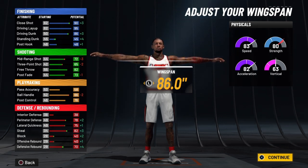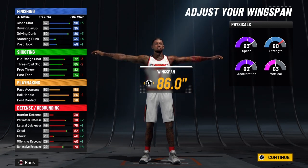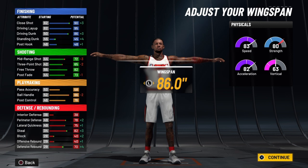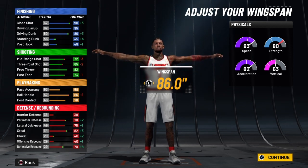This build right here is basically game time — it's over with. At 99 overall you're going to have a close shot of 94. And when you ignite the slasher takeover, that's going to go over the cap of 99 and be 104.